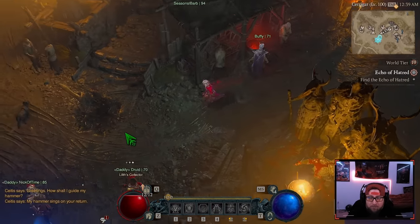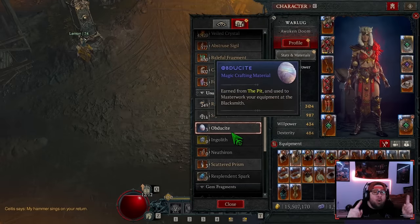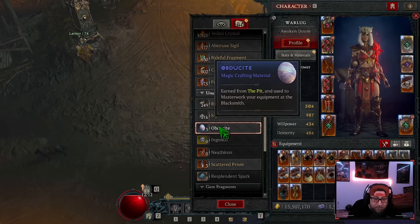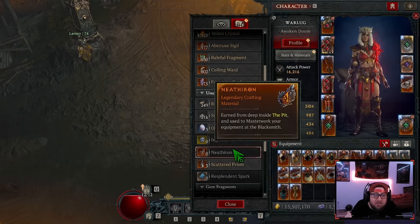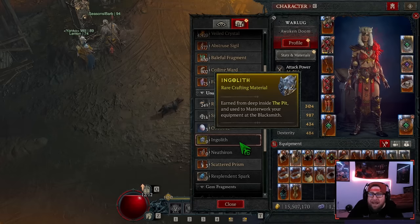One thing to note: whoever opens the Pit gets 100% of all the resources that drop at the end. Each additional party member gets about 50% of what the opener gets. So if I get 10 of these and you're in my party and I opened it, I get 10 and you get 5. The Pit is a bit more geared toward solo play. If you're blasting with buddies for an hour or two you'll still rack up resources, but in later tiers you lose quite a bit being in a party.